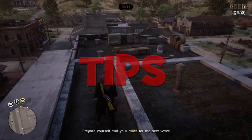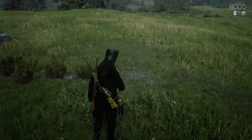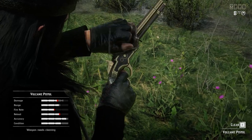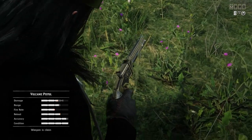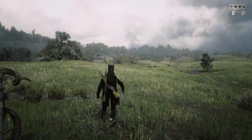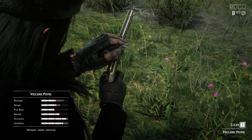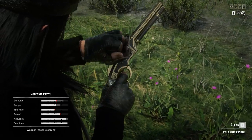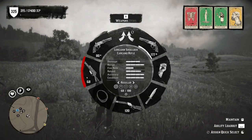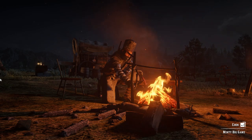Now with the basics done, let's move to actual tips. First of all, before you join Call to Arms, you need to prepare yourself. Choose the weapons you want to use and clean them, because you cannot clean weapons inside this game mode. There is a huge difference between a clean and dirty weapon. The good news is your weapons don't get dirty while fighting enemies inside Call to Arms mode. Next step: craft food and tonics.